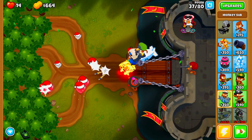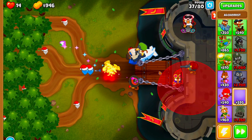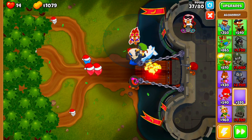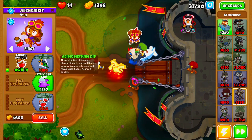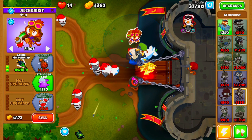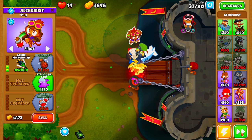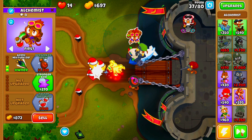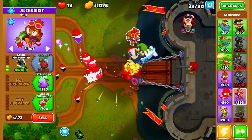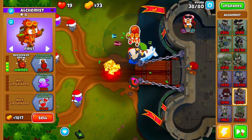Now the next thing we're going to be doing is saving up to buy an Alchemist. We're going to be placing our Alchemist up top here and then upgrading him all the way to a Berserker Brew. We're going to take this a little bit slow — we don't want any Bloons to slip through, because that would be super unfortunate, especially since we're already on round 37. And there's our Berserker Brew — awesome.